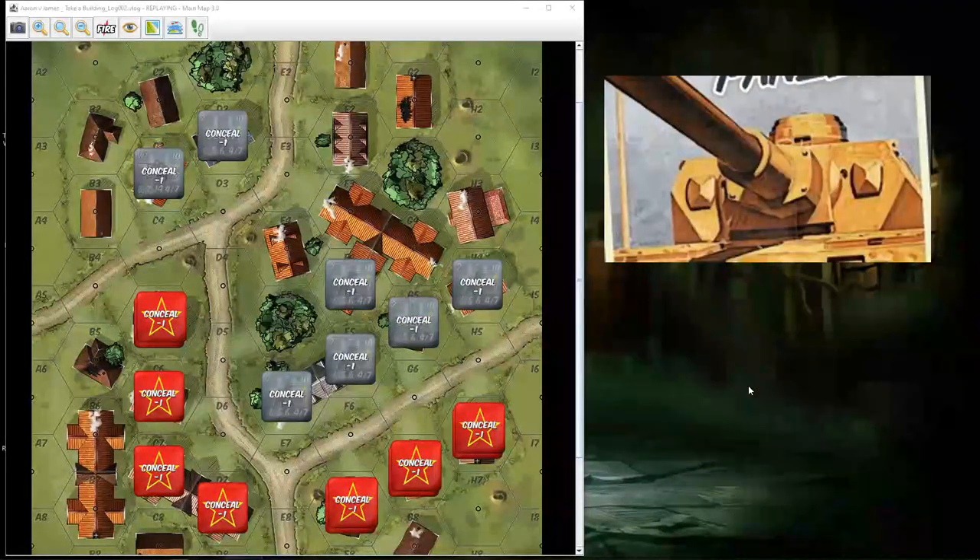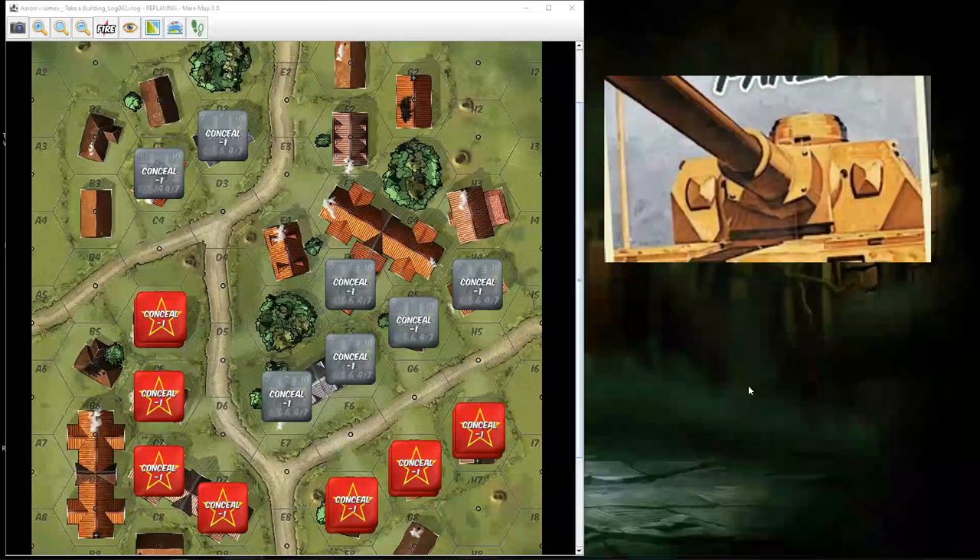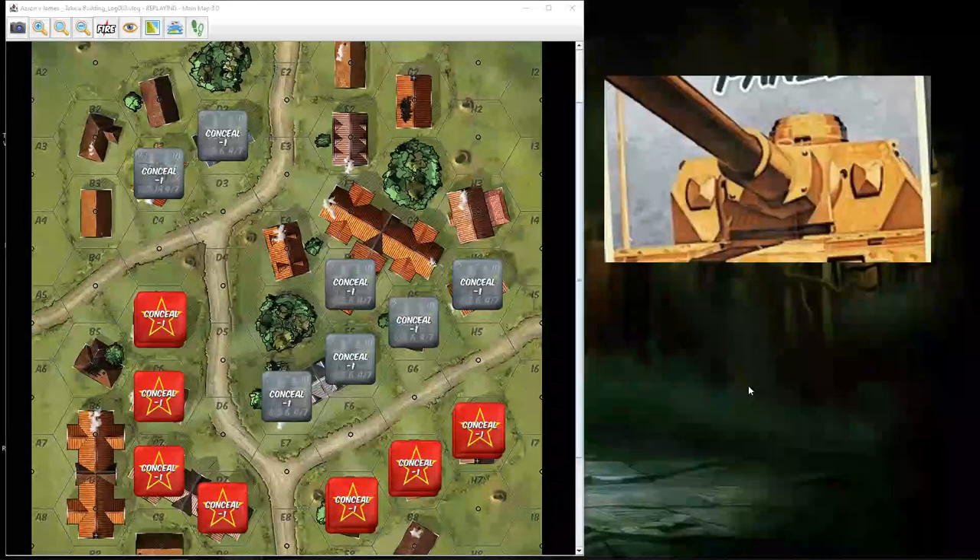Welcome to Arum Plays. This will be a playthrough of a Band of Brothers scenario — the introductory scenario, Ghost Panzer, which is called Taking a Building. It's pure infantry; it's a hypothetical situation that they use as a training scenario.